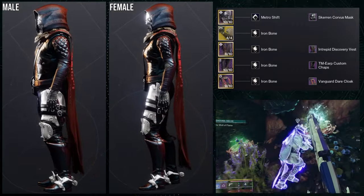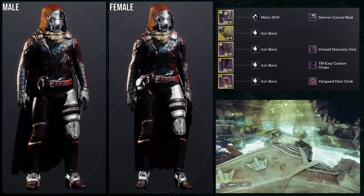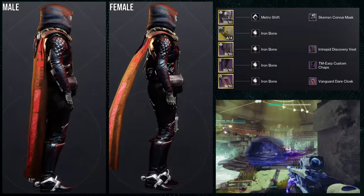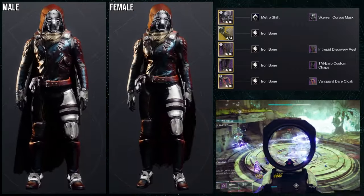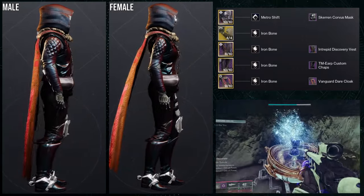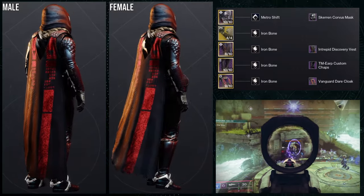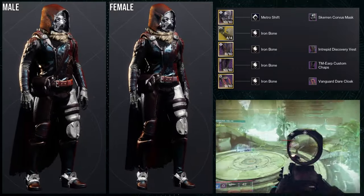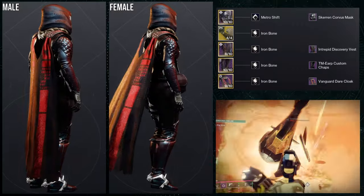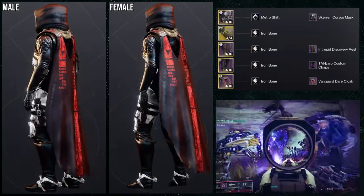The next set uses the Intrepid Discovery vest and is another cowboy-themed one that I think looks really cool. For the helmet, Scarin Corvus mask; arms, Mechinares trick sleeves; chest, Intrepid Discovery vest; boots, TM ERP custom chaps; and the cloak is Vanguard Dare. For the shader, Iron Bone on everything except the helmet, where Metro Shift is used because the helmet handles colors really badly. The iron bone reads as silver-chrome while the helmet is more dark-gray-chrome, but I didn't want the yellow tint that iron bone gives the helmet. This is my favorite set so far.